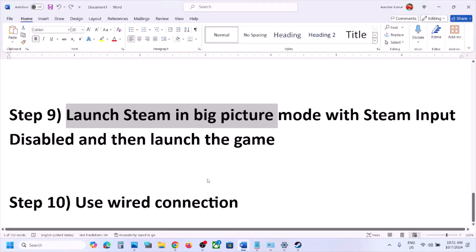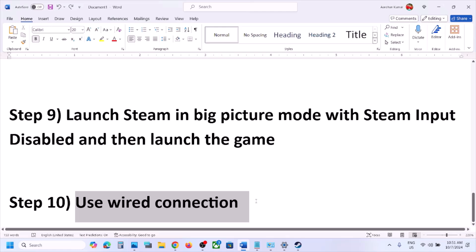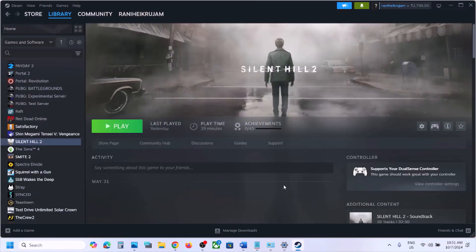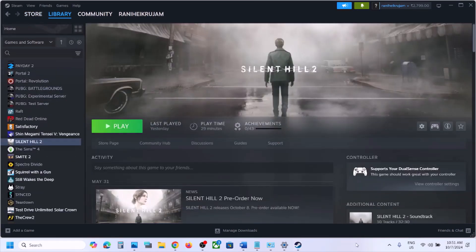If still not working, the next step is to use a wired connection — instead of wireless, connect your controller using a USB cable to the computer and check. One of the steps shown in this video should help you get the controller working with the game. That'll be all, thank you so much for watching.